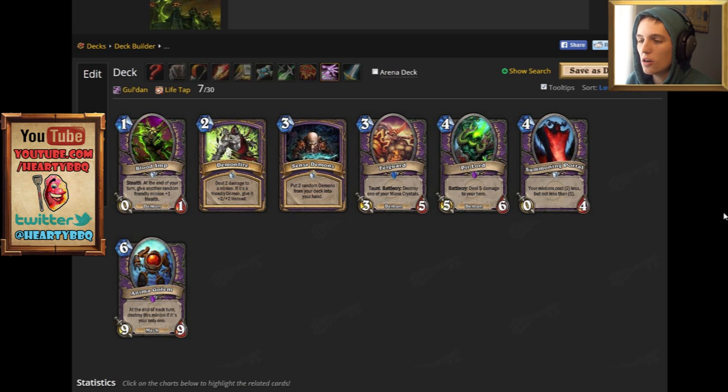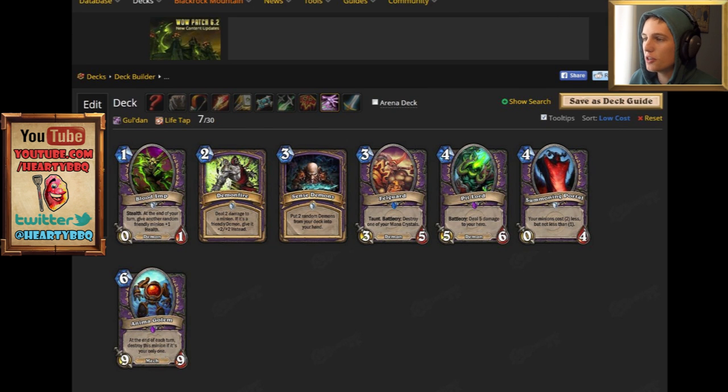Next up is the Warlock and their love of demons. Sense Demons is still not worth it, unfortunately. You've got the hero power that draws your cards anyway, so why jam demons into your hand? Blood Imp used to be better than it is now. Felguard and Pit Lord were never really good. Summoning Portal — you could have a janky fun deck at lower ranks with it, but it's only a common so you're not going to get much dust out of it and it doesn't cost much to craft. Up to you.